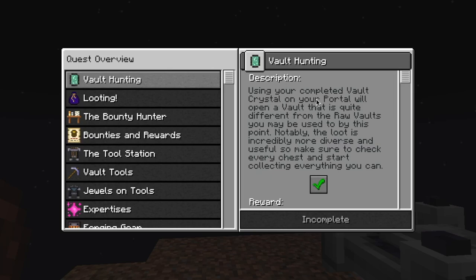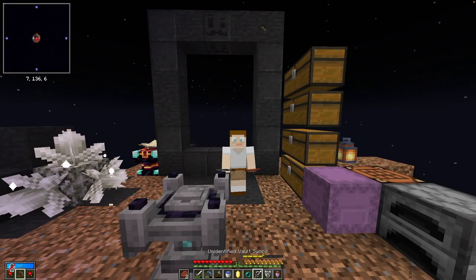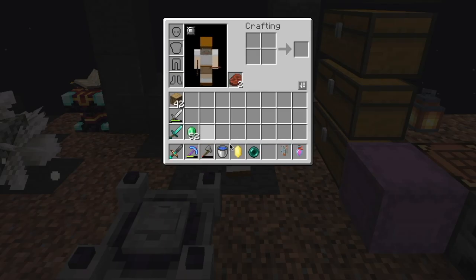After that we have vault hunting. Using your completed vault crystal on your portal will open a vault that is quite different from the raw vaults you may be used to by this time. Notably, the loot is incredibly more diverse and useful, so make sure to check every chest and start collecting everything you can. Completing this gives us a sword and a shield, which I will definitely take. We'll go ahead and identify those now. We now have a new sword and we have a shield, which we'll put on in a minute.